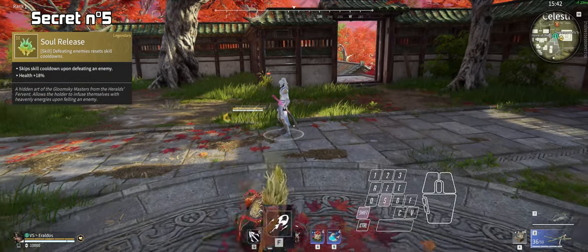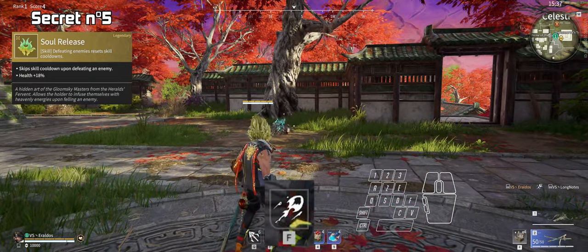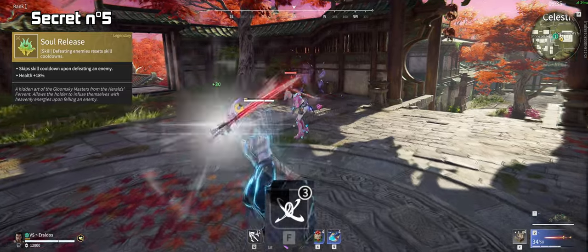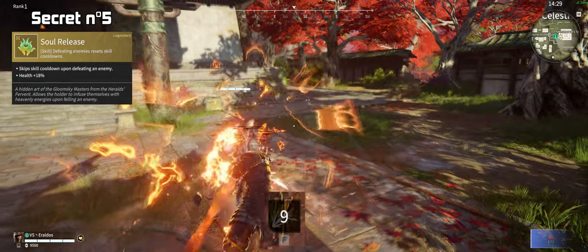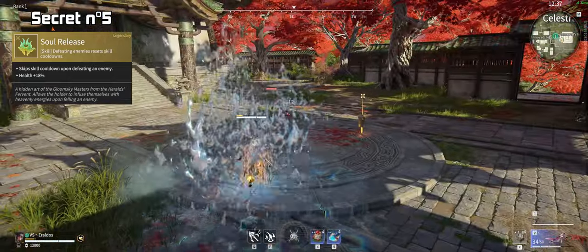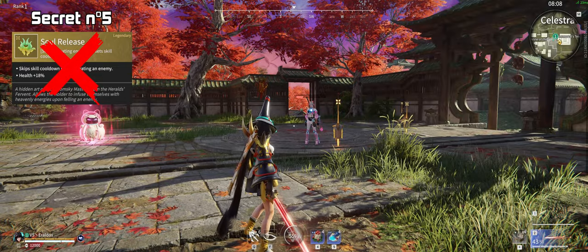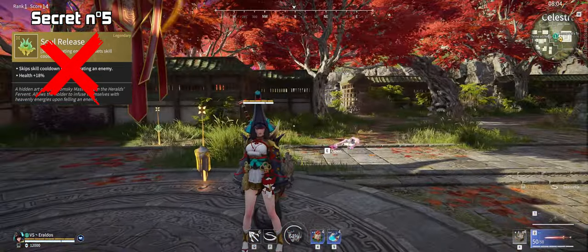Soul Release gives you back your F cooldown after you get a kill. It's widely known that it can also give you back some ultimate usage where you have to press F during ultimate, like Takeda V3 and Valda V2 for example. But the interesting thing is that it also works on Transformers and Valda V1. Special mention to Yotou F1, who makes zero use of this jade since it already has this mechanic built in.